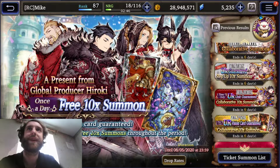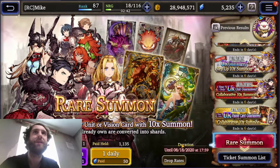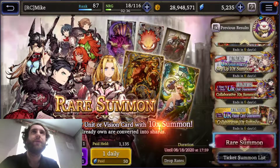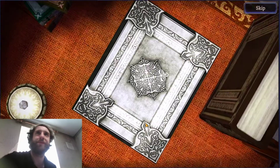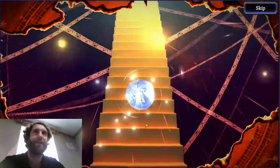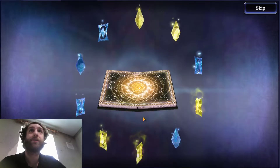Hang on a second — I can't see all the way down here. There's an awful lot of banners up at the moment. So, 10 times summon. Let's be kind to the old Fruityboro — go and get me something juicy. Silver book — that's actually already a little bit ahead. It's a unit. We got a turn.